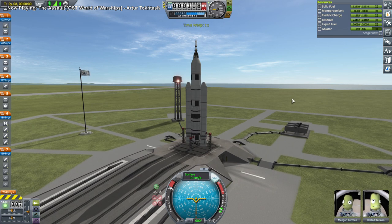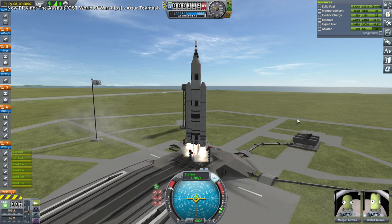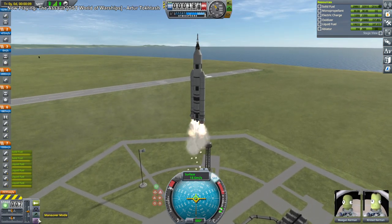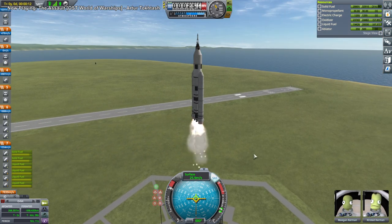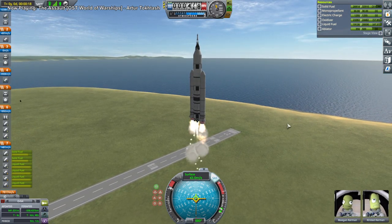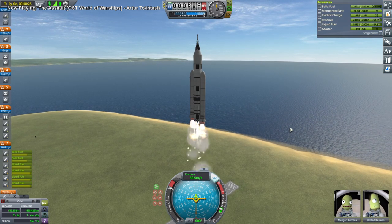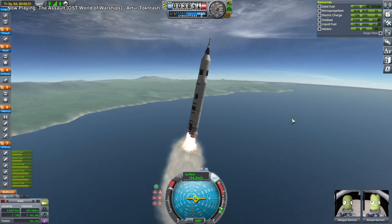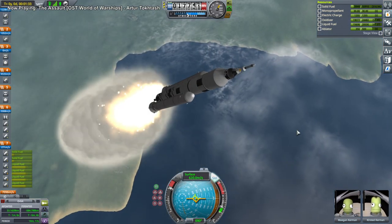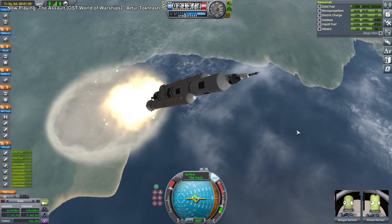SAS on, throttle up, and launch. It's not the fastest ascent. We'll see if the boosters last long enough to give us a good start, because the next stage does not initially have a thrust-to-weight ratio above one. It's shaking a lot but fairly smooth as far as turning is concerned. We have more than a minute to apoapsis - I'm guessing that will be long enough for the engines to get up to a higher thrust-to-weight ratio.